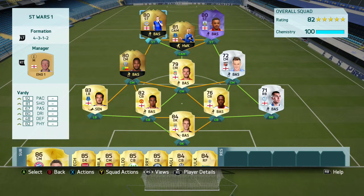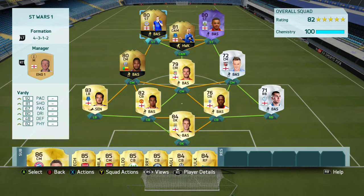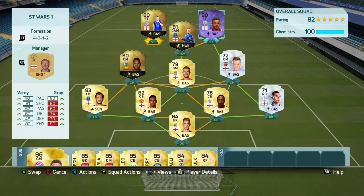The 2 strikers we're going to be comparing today are the 2nd in form Jamie Vardy who cost 80,000 coins, and the Hero Grey who cost 31,000 coins. The 2nd in form Vardy has the same pace, plus 1 shooting, plus 7 passing, plus 6 dribbling, plus 18 defending, and plus 2 physical.